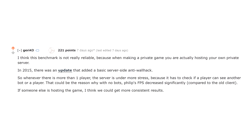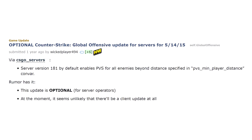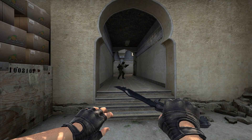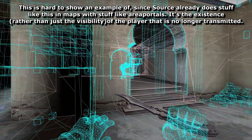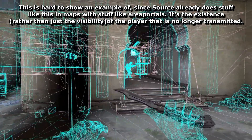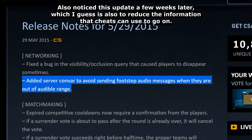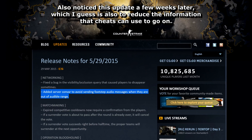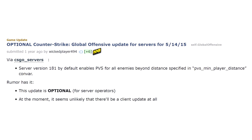Gary43 over on Reddit pointed out a flaw in my testing. I failed to account for the anti-wallhack update in 2015. This update made players hidden by cover completely invisible, even if you could see through those walls with wireframe enabled. This significantly reduces the effectiveness of wallhacks, since your PC isn't even given data about players unless you're close to seeing them without needing wallhacks anyway. I'm sure you'll agree that this is a good update that we're very happy has been added.